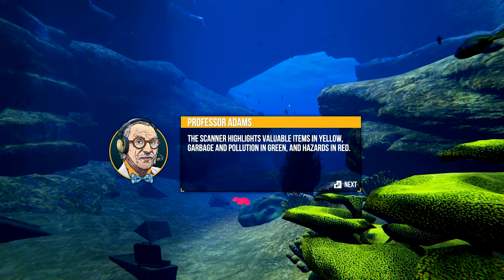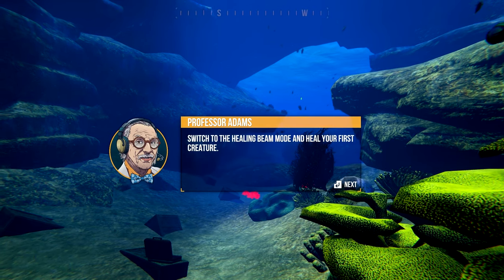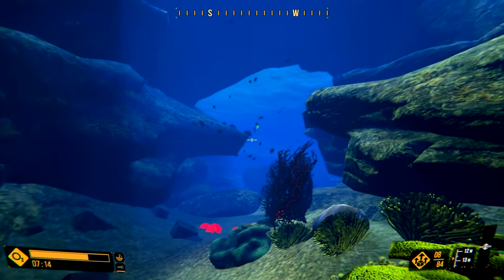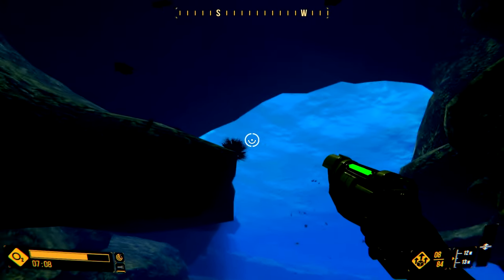The scanner highlights valuable items in yellow, garbage and pollution in green, and hazards in red. To heal a contaminated creature, you have to equip the eco-gun and switch to the healing beam mode. I guess there's that fish right there. Gonna heal it — and I guess those are hazardous urchins.